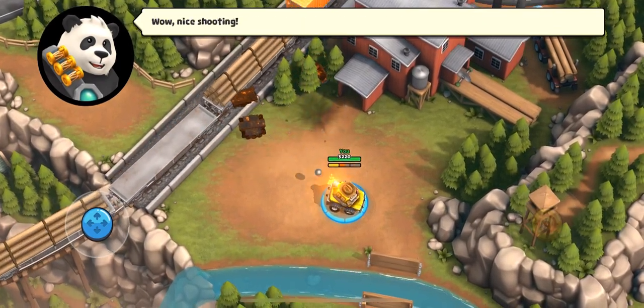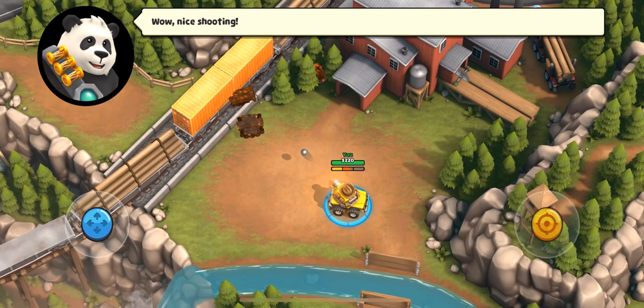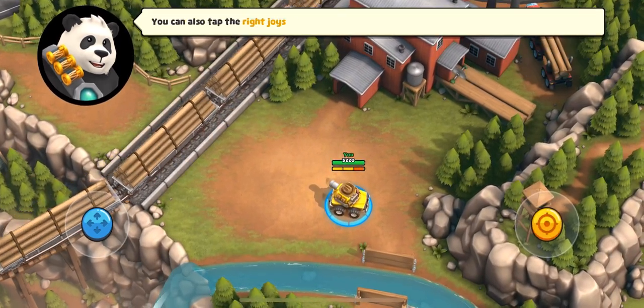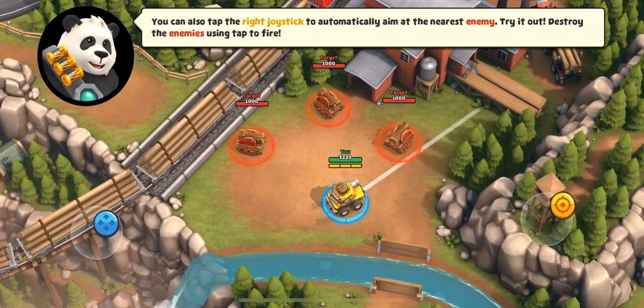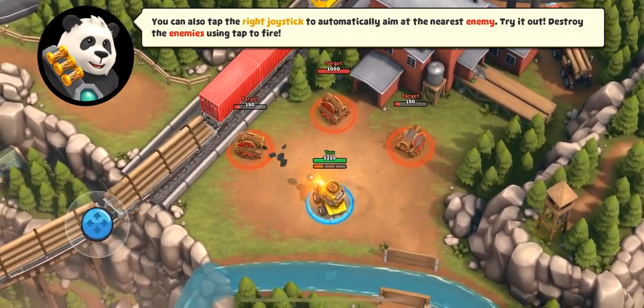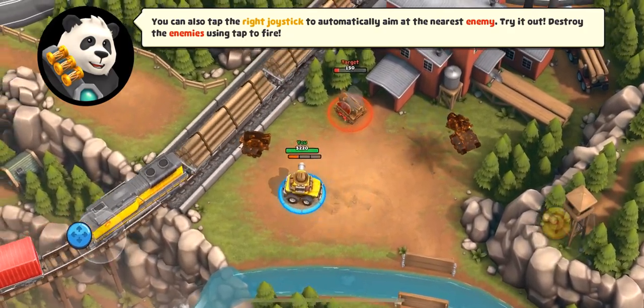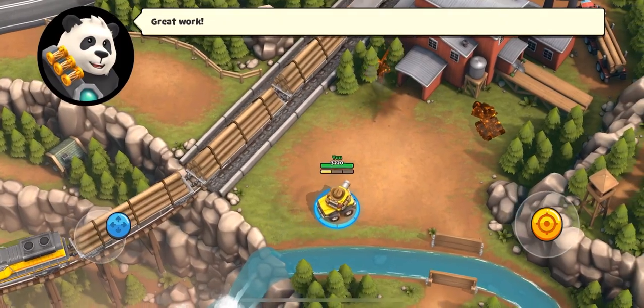At least this is a tank, something different. Can I break the train track? Maybe, maybe not. So now it will automatically aim — again, this is exactly similar to Ball Star, aim and go.